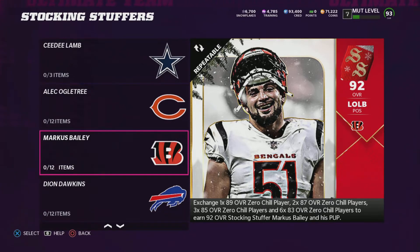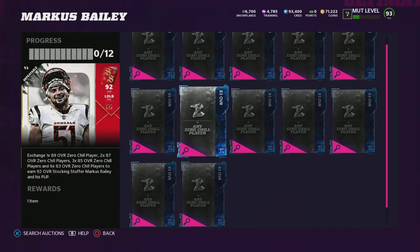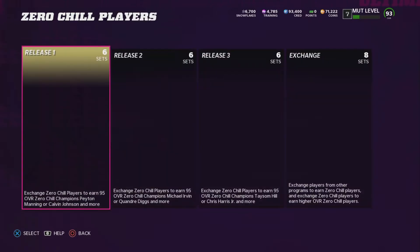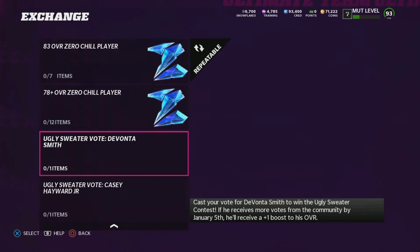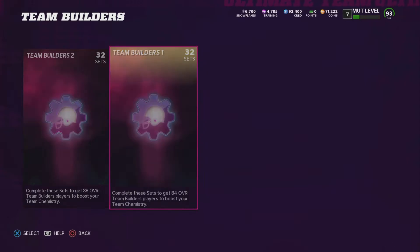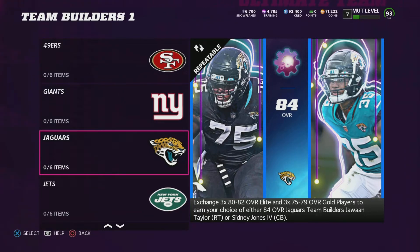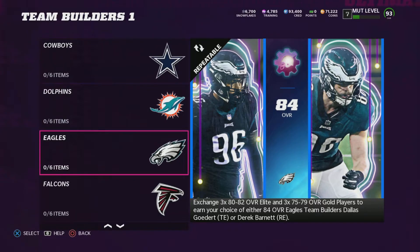All those cards you pulled from the re-roll, just put them into the Stocking Stuffers set. If you have leftover 78s, you have two options: you can go to Exchange and exchange those 78s into 83s, then put the 83s into 85s, or you can put those 78 overall cards into the team builders set and make coins that way. That's what I was doing — if I was losing coins on the re-roll, I'd put those players back into the team builder set to make the coins back. You just cycle through: make your coins back from the 78s, then sell the card, buy more snow, re-roll, and filter through that set over and over again.